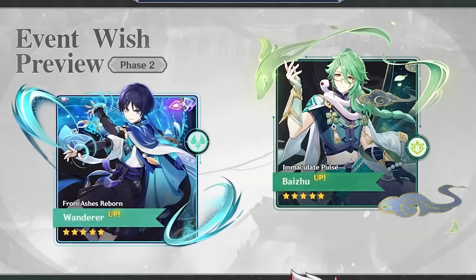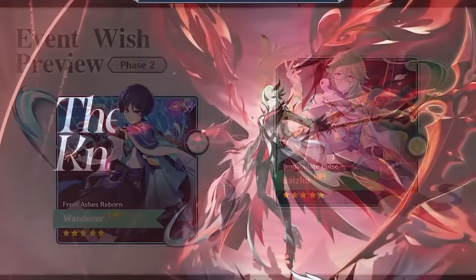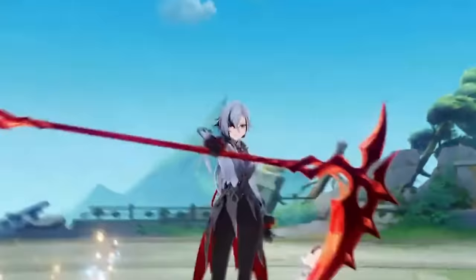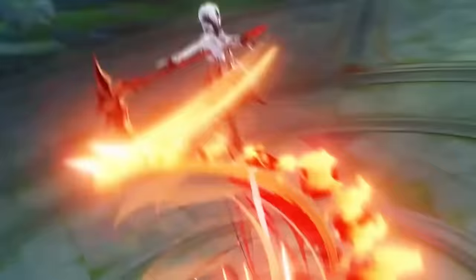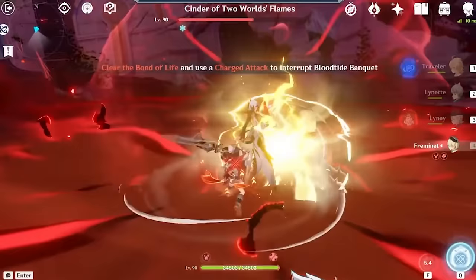Phase two, we have Wanderer and Baizhu. I like both of these characters, but I don't really feel like I need or want constellations for them, so I'm most likely skipping this. As we alluded to earlier, Arlecchino — or The Knave — will be a new weekly boss. I'm going to go out on a limb and say Arlecchino herself will need these mats to get her talents past six. She has at least two phases: one with her on the ground and one in the air. Apparently at least at this part of the story, she's not a bad guy — it's more of a friendly challenge sort of thing, although I may have missed something. Regardless, the boss fight looks really cool.